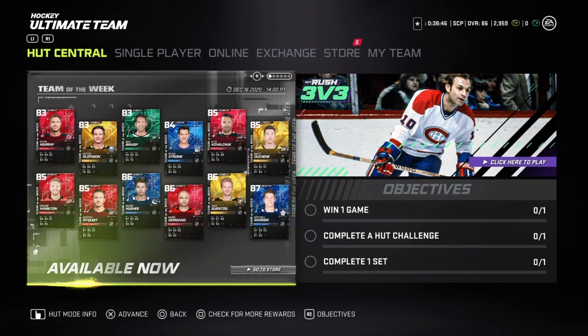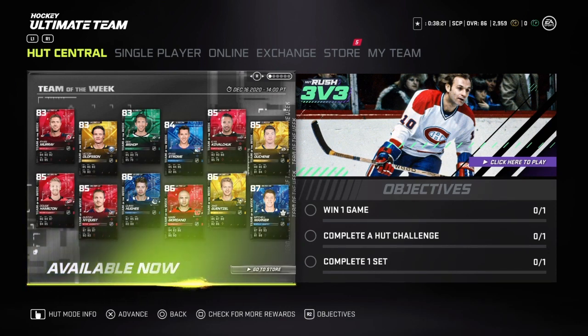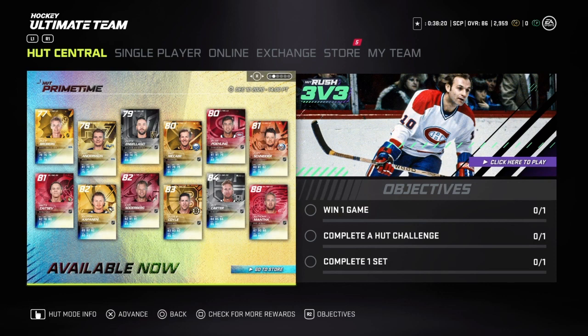So for the content of the day, we have the 87 Mitchell Marner, 86 Jake Guentzel, 86 Giordano, 86 Quinn Hughes, 85 Nyquist, 85 Dougie Hamilton, 85 Matt Duchesne, 85 Kovalchuk, 84 Strom, 83 Bishop — another edition, he had a prime time so I guess he's still gonna be a crazy goaltender. I hate playing against him.